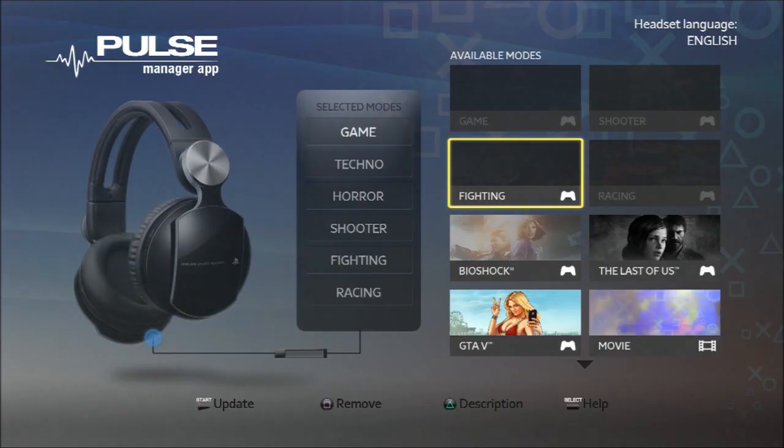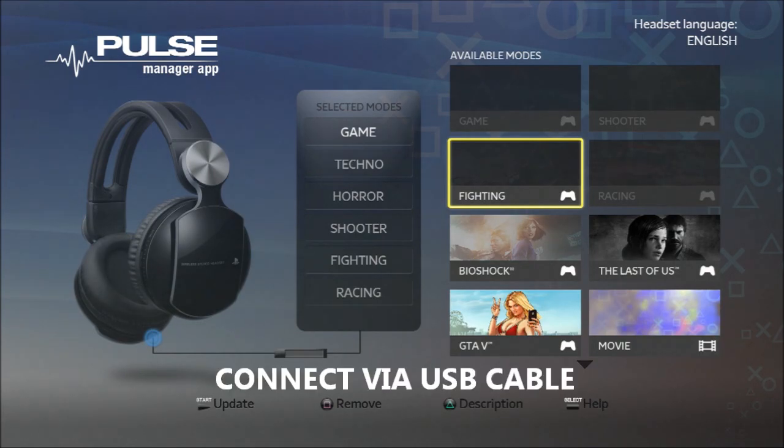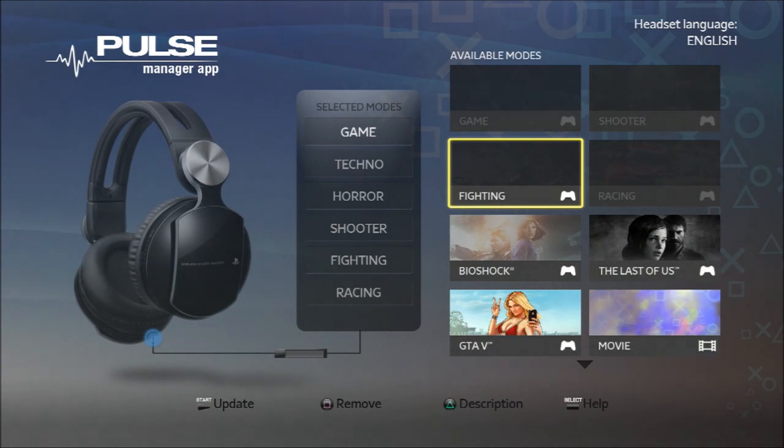Here we are now in the Pulse Manager app menu page. What we need to do before anything else is actually update the headset. In order to do that, you have to plug your headset directly into the PS3 — not just rely on the Bluetooth signal, because that's not going to work. You have to plug it in directly to the console to enable the update.